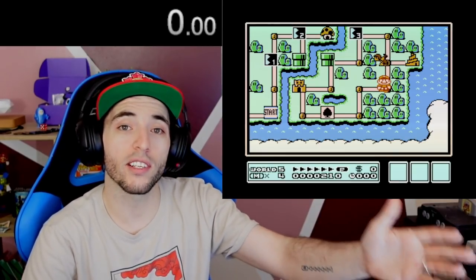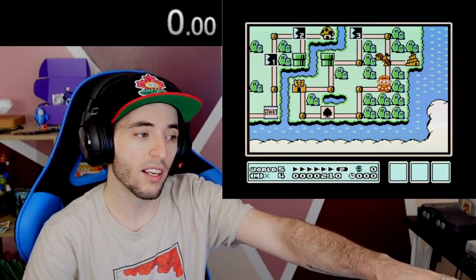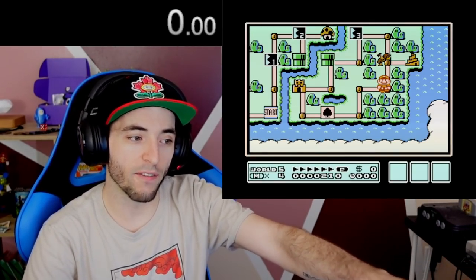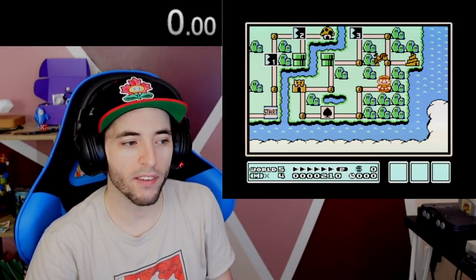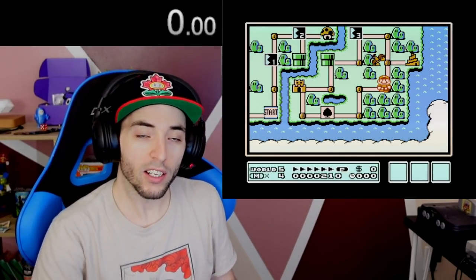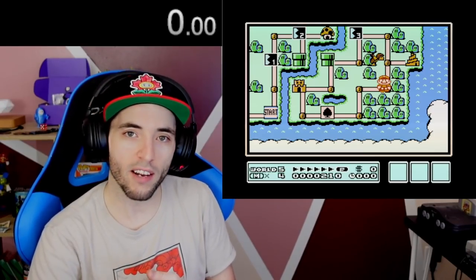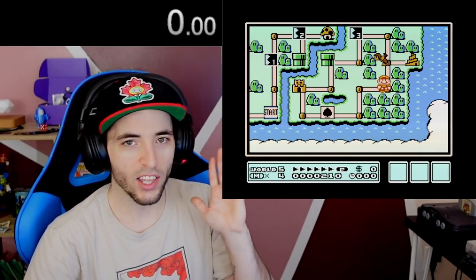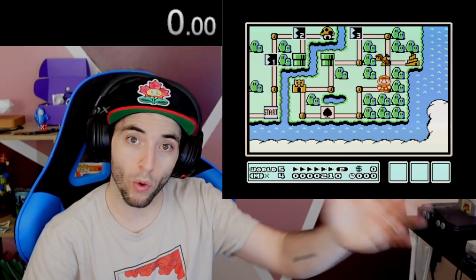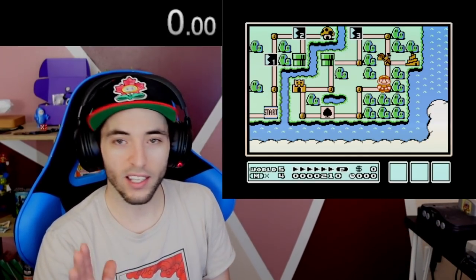The only reason to not grab the Music Box in 5-1 is if you're not comfortable with adding either an additional clip in World 7, or you don't want a wall jump. Luckily, if you don't want a wall jump, you can do the 6-10 fire route. But essentially it's either you want to clip, wall jump, or do the P-Wing. So that's really good.